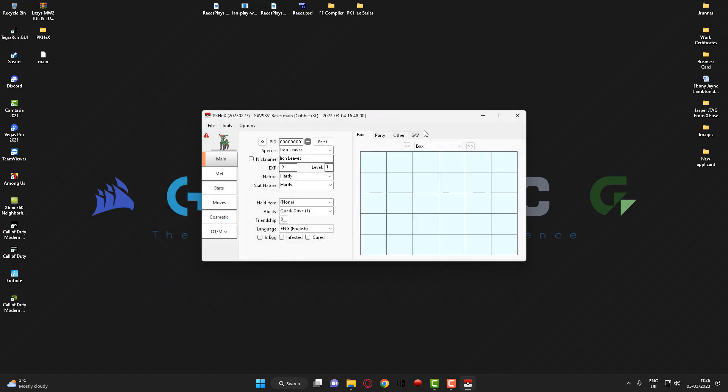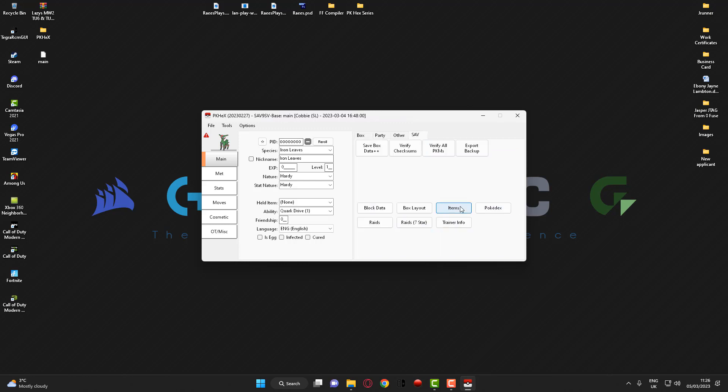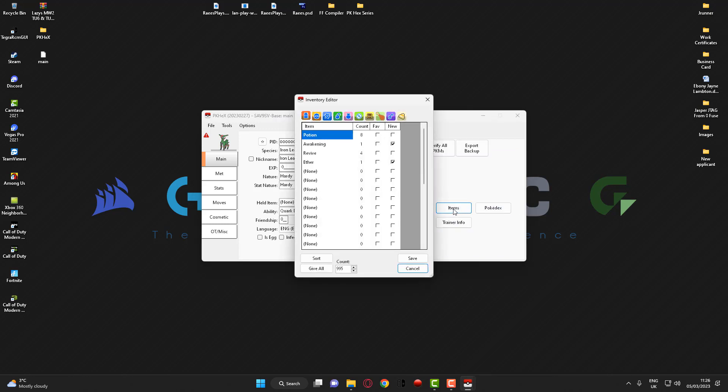You then want to head over to the section here that says SAV and go into Items. These are the current items that I've got in my bag. I haven't played the game that much, so as you can see it's quite a small amount of items within my bag.